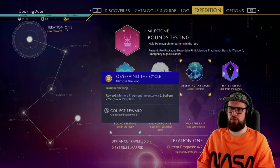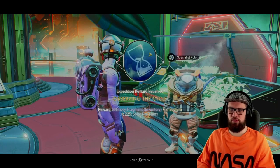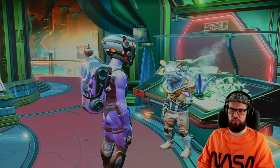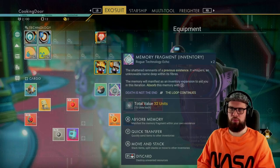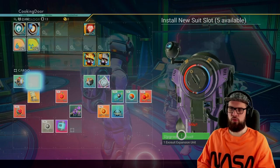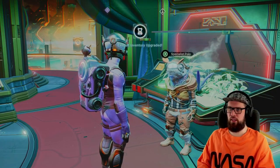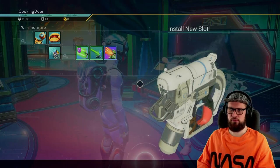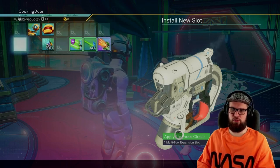Head into the Expeditions tab to collect the reward: 2 memory fragments for your inventory, 225 Solium, and the solar ray plans. Open your inventory, hover above the memory fragments, and select to absorb the memory — this will upgrade your exosuit, giving 5 slots in total. Make sure to also absorb the second memory, which will apply a few multi-tool expansion slots. Upgrade it as far as you'd like.